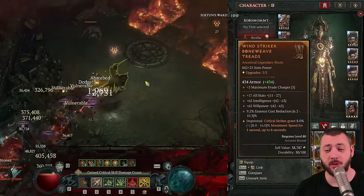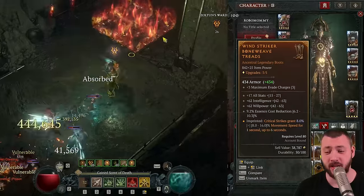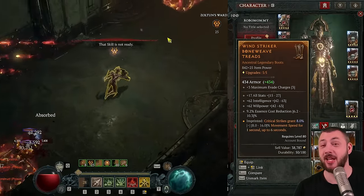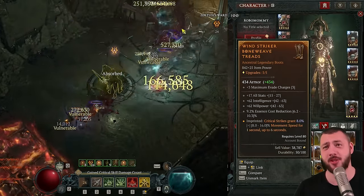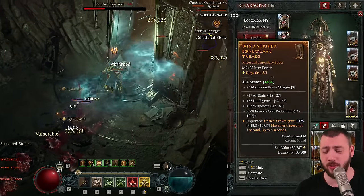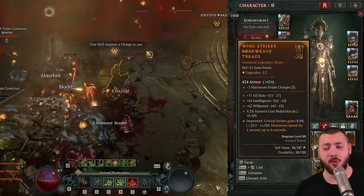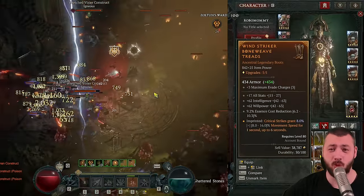Our boots are rocking the Wind Striker — when we crit, we get more movement speed. That movement speed bonus is quite low right now. With Essence Cost Reduction, every cast of Bone Spear is cheaper, so I lose less Essence and do more damage, then regain more Essence and always stay full. It's also stat boots — boosting Intelligence, All Stats, and Willpower; Dexterity would be better than Willpower, and movement speed wouldn't hurt either.